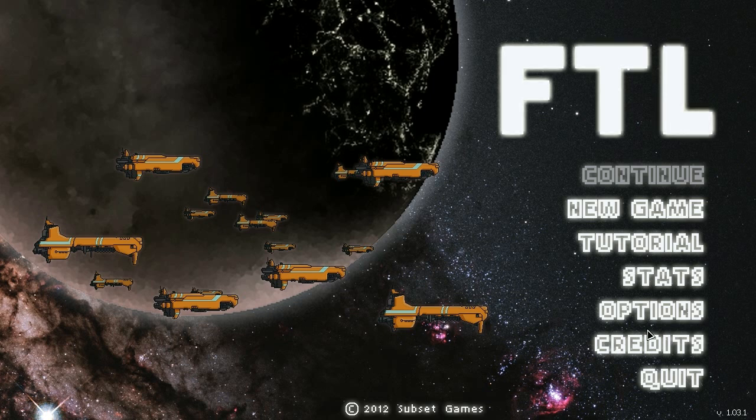Missile weapons, when fired, expend a missile from your inventory and the unique thing about them is they have the ability to ignore your opponent's shields. This makes them a very powerful leadoff weapon if you want to attack their shield subsystems first in order to get their shields down, allowing you to get more shots off if you're using burst lasers or beam weapons as your primary weapon.